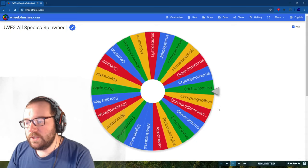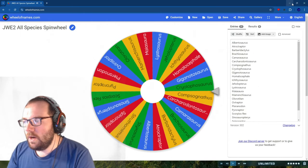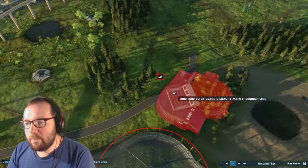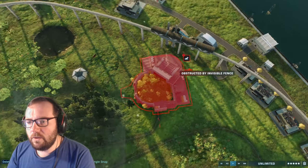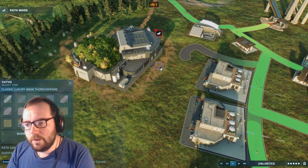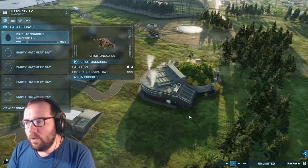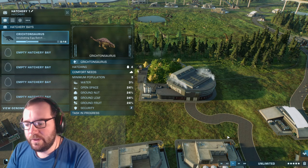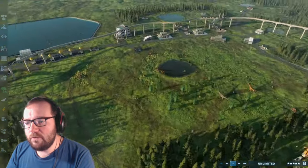Creature number 47 is Crichtonsaurus. We'll place them in the smaller herbivore enclosure since they're a lot smaller. There are obstructions everywhere making it tricky to place the hatchery. We'll just release them via airlift instead. Crichtonsaurus should be relatively quick. We've already got a lot of action going on in the herbivore enclosures which is really cool.